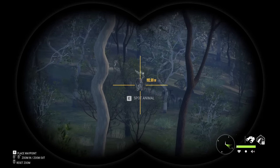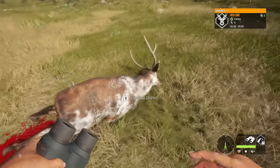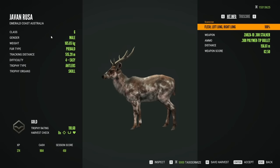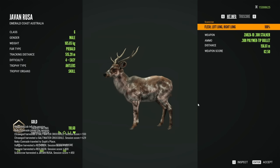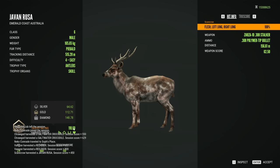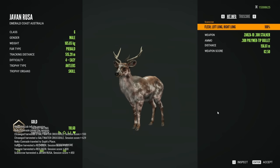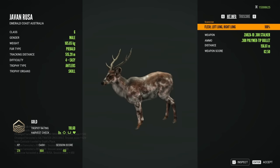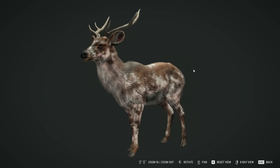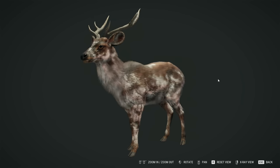I feel like there hasn't really been a true hot spot since Rancho, and there was that one really good hot spot — that spot was great. 11,860 gold scoring piebald rusa. Oh, my gosh, it's so pretty. That's awesome. This is my favorite trophy I've got off of Australia. Wow, that is so beautiful.